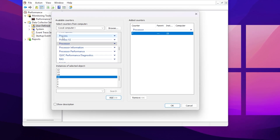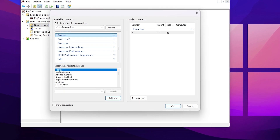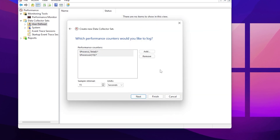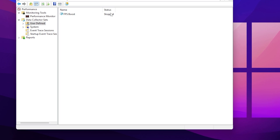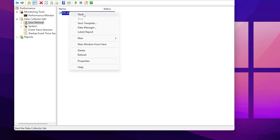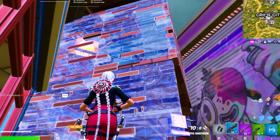Scroll up a little bit and find the Processes option. Set it to Total, then click the Add button again to add these two counters. Click OK and then click Finish. The status will show as Stopped — simply right-click, click Start, and start this performance plan on your Windows.